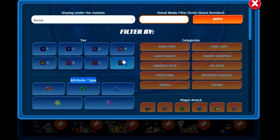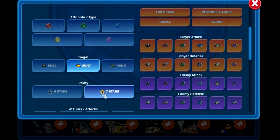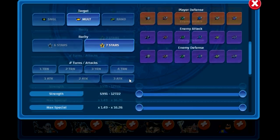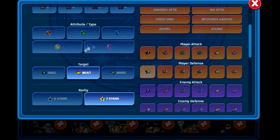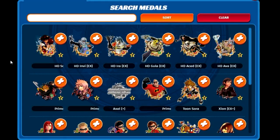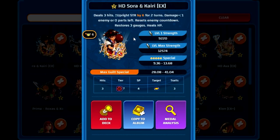We're going to sort the medals by counter type, AoE, 7 star, sorted by highest multipliers. When we sort by these conditions, we get a big list of medals that are AoE, affect counters, 7 star, sorted from highest to lowest multipliers. Technically, HD Sora and Kairi EX has the highest multiplier of around 41.04.